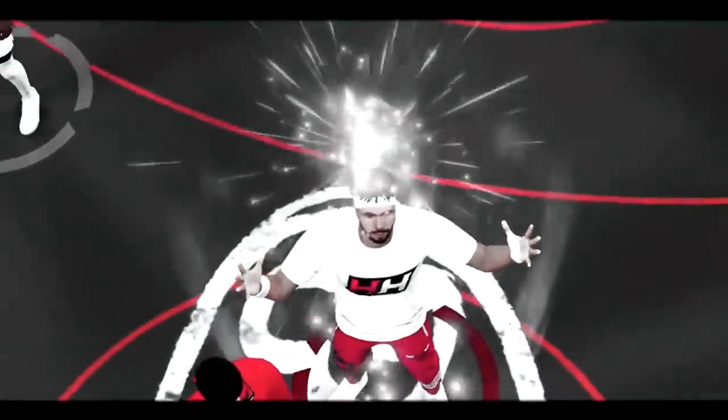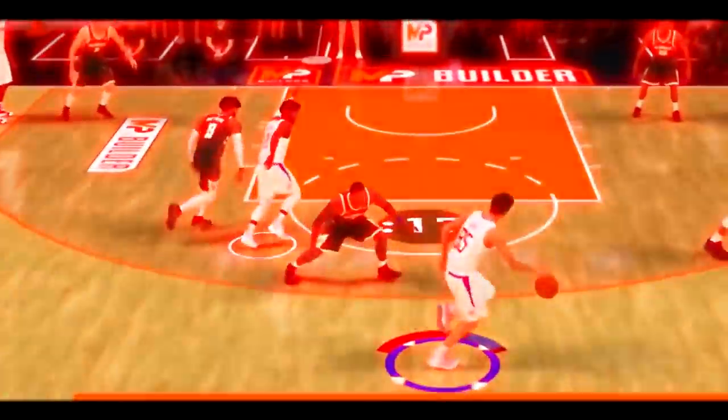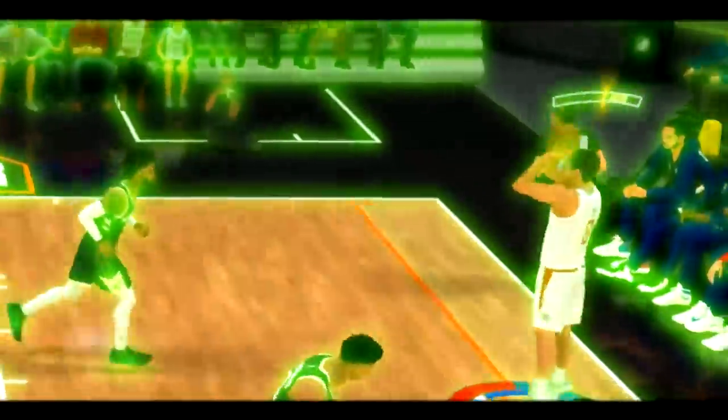And today I'm gonna replicate it. The best ISO demigod build in NBA 2K21 — the build that can dunk on anyone, skee-boost and take anyone off the dribble, while also being able to shoot from anywhere. We're about to take a full game.